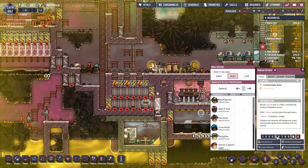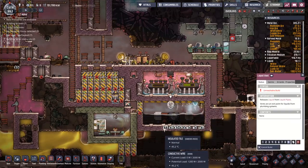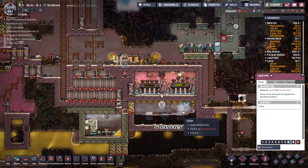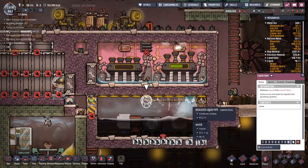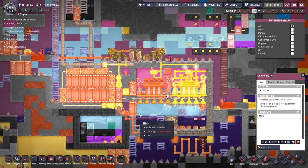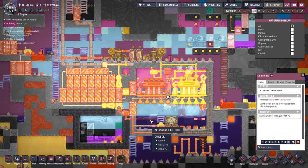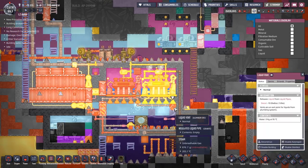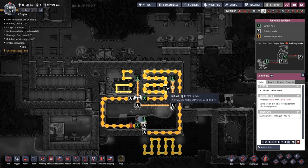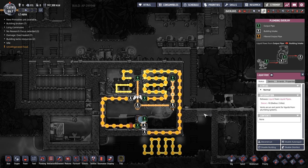Very helpfully this door has changed state, so we should be able to get all of this stuff down here picked up and get this liquid vent removed to a different area so we can be a little more convenient than trying to drop water everywhere. I'm going to have a look at the gas overlay — I'm a little bit worried that the sour gas is going to end up squeezing in down here. Thankfully the amount of steam in here ended up compressing the sour gas down into a single unit. Let's deconstruct this liquid vent — it looks like this liquid vent is going to get made, so this one should get destroyed. This will be amazing!